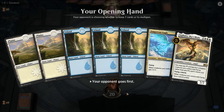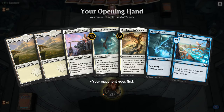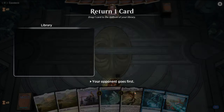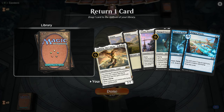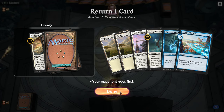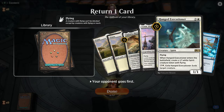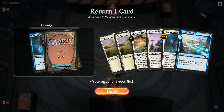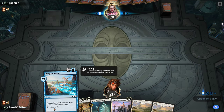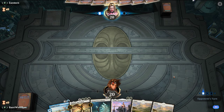This hand's terrible. We've mulliganed like every game. I think we've got to get rid of her for now — actually, let's keep her. Get rid of Spectral Sailor because we have Tomik into Hanged Executioner, and we're just one away from being able to cast Sephara for one.